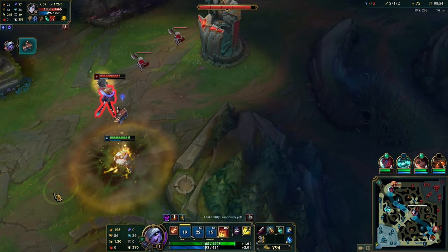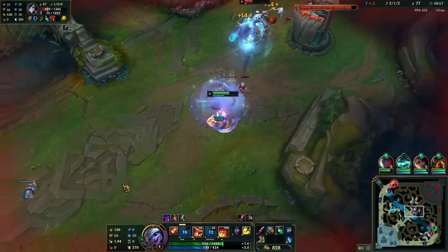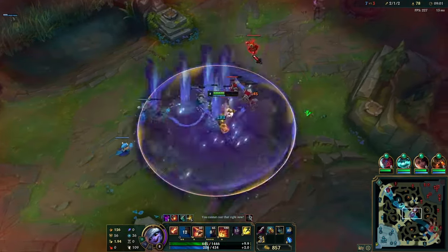Once you land, do your one auto and E, then immediately click left — or whichever direction is opposite your jump path. Don't worry about getting all four stacks of the explosion. I know that if I get feared, the trade is losing for me, so if I can dodge the fear — even at the cost of a couple auto attacks — it's 100% worth it. You can see the play: he loses his only defensive ability and you get a really nice trade.